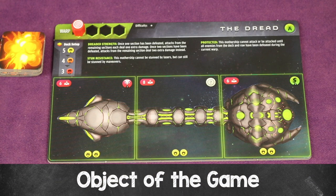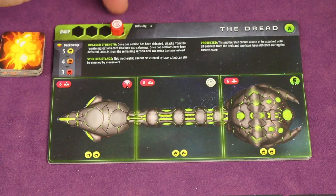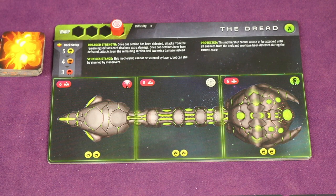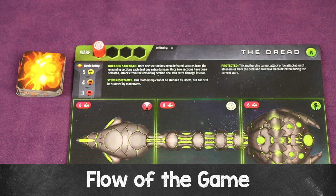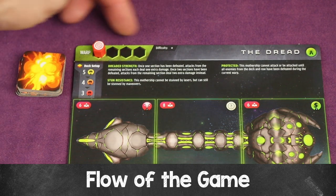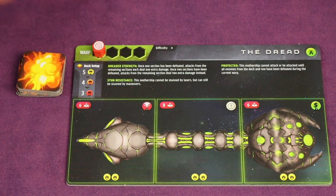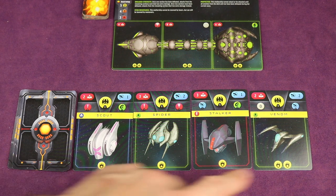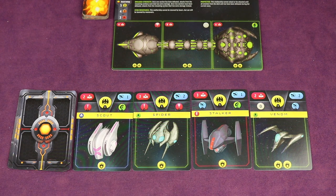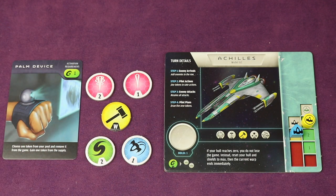The object of the game is to defeat the mothership by defeating all its sections. However, you'll lose if your final warp ends and you haven't destroyed the mothership, or if your hull meter ever reaches zero. The game is played over a series of rounds known as warps, and the number of warps depends on the mothership chosen. Each warp has multiple turns, and each turn is divided into four steps: enemy arrivals, pilot actions, enemy attacks, and pilot plans. At the beginning of the game we have a full fleet of enemies, so we skip enemy arrivals and come back to it later.